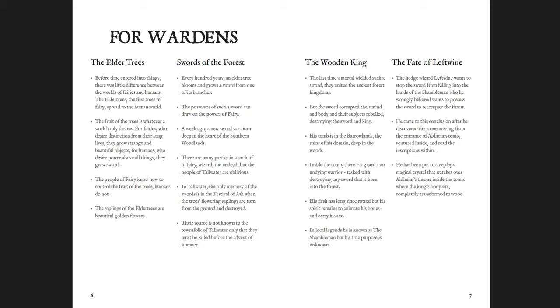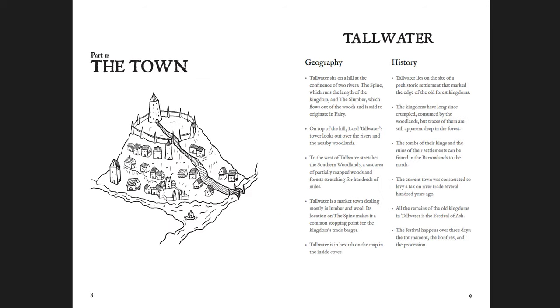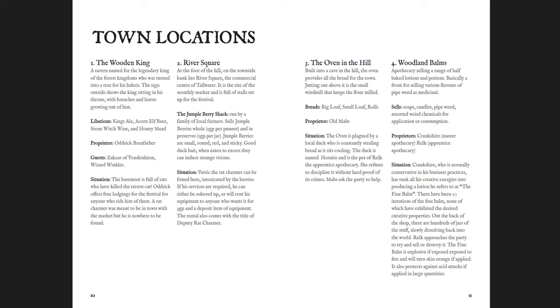The Swords of the Forest is a really cool idea: from a particular tree that grows what you desire, the fruit is whatever a world truly desires. For fairies it grows lots of weird things, but for humans it always grows swords — because we want power. These Elder Trees have been planted in our world and they grow swords that are really powerful and do amazing things. One new sword has been born, and everybody wants it: fairies want it, the wizard wants it, an undead dude wants it, and the people of the town have no idea. Then you get the town with a cool little map, and a description of the geography, history, and locations — there are situations in almost every single place, but they're silly. For example, the oven in the mill is plagued by a local duck named Horatio who is constantly stealing bread as it sits cooling. He's the pet of Relk the apprentice apothecary, who refuses to discipline it without hard proof of its crimes.